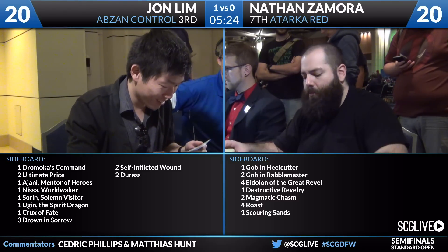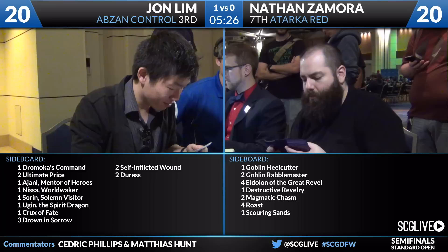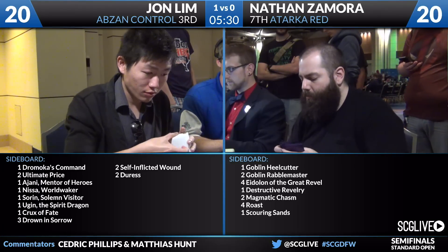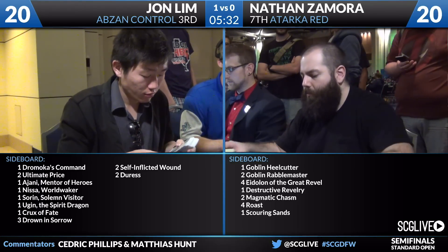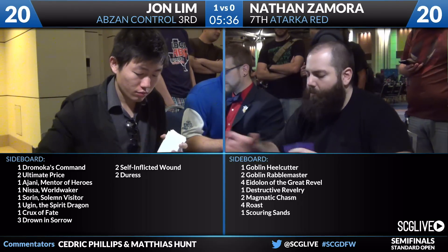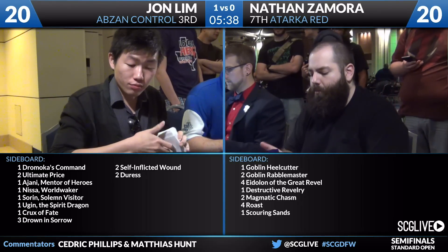If you can get a conversion ratio of six points for two mana, that's great. I mean, if I get four — if I get to play Eidolon, you play a Temple, I attack you for two, then you Drown in Sorrow with my Eidolon — that's two mana for four damage. That's a Flame Rift. Patrick would be proud of that.